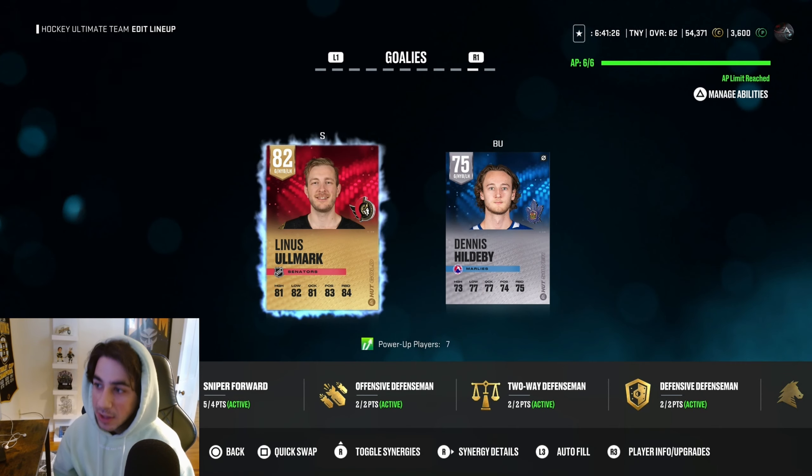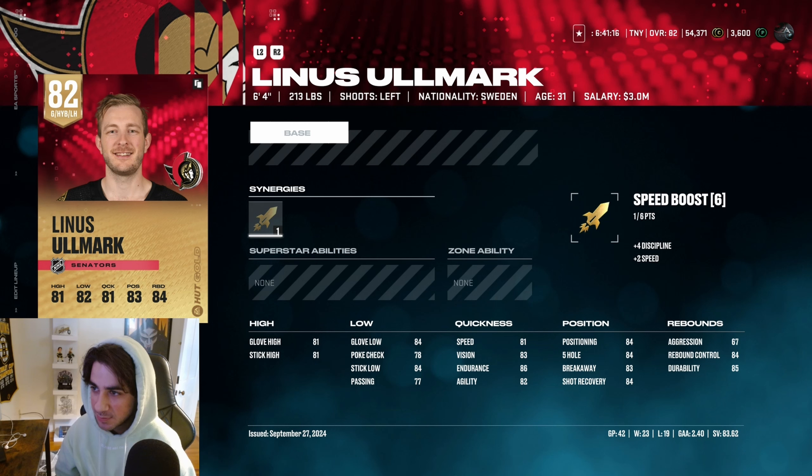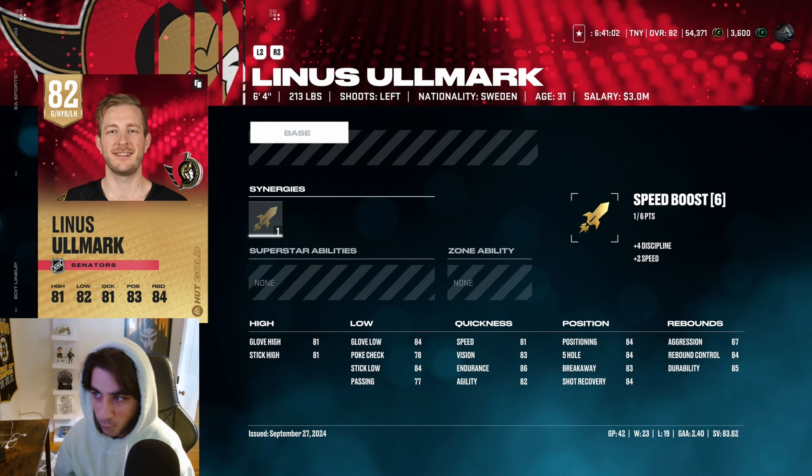We have Olmark in net now. He doesn't have the best record — I think my best stretch with him was 11-3, but then things caught up and I'm 23-19 with him. Division 2 has been incredibly sweaty — every game is a sweat fest — and I'm honestly a bit nervous for how sweaty Champs is going to be. He's 6'4", 213 pounds with speed boost synergy. Pretty good card — I recommend him if you're looking for a goalie, he's cheap, I think I got him for about 25K. I had Shesterkin before, but Olmark's been good as well.